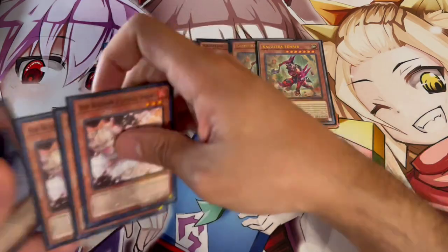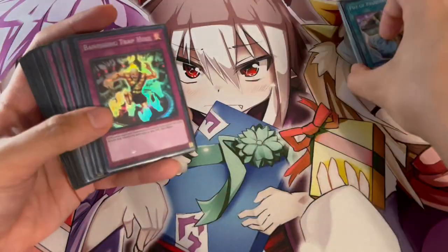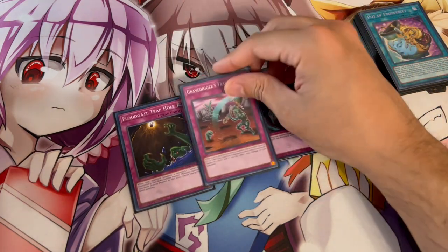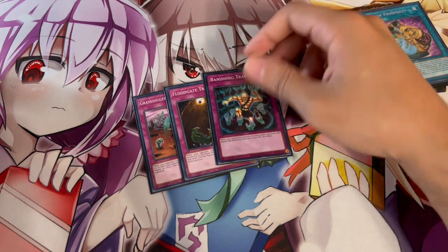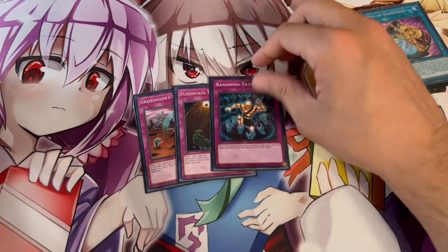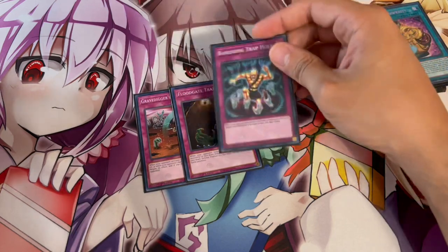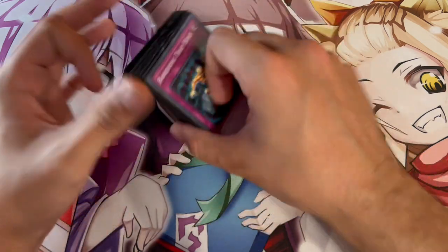That's it for the main deck — 40 cards on the dot. I think this main deck is pretty much perfect and I wouldn't change anything. The only thing you could argue is the trap hole cards, which are always going to be dependent on the format. Gravediggers is always good because it stops monsters in hand. Floodgate is really good — making your opponent's monsters face down so they can't flip face up is very powerful. Banishing is good into Unchained because it hits anything with 1500 or less attack. Of course, this could always be Bottomless or a different trap hole card depending on the format. But 40 cards is really, really powerful and I wouldn't push it further.